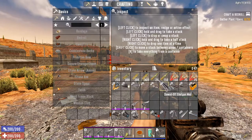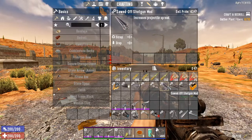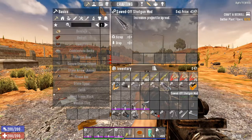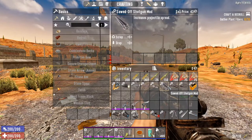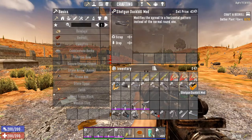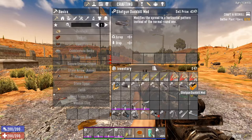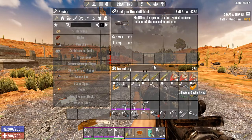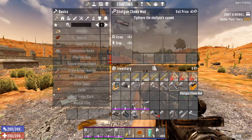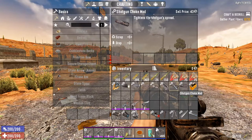Now the three shotgun mods. The Solid Off shotgun mod makes the circle spread pattern larger, so you can hit more enemies at once, at the cost of doing less damage to a single target unless you're really close. The Duckbill mod converts the round pattern to more of a rectangular one, useful for hitting multiple zombies in the head at mid range and potentially one-hitting them through decapitation. The Shotgun Choke makes the default circle spread pattern smaller, so you can kill zombies from slightly further away.